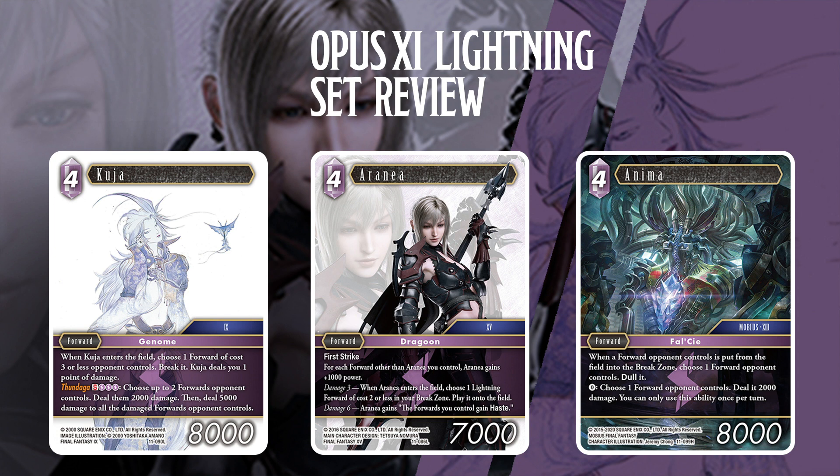4-drop Kuja — we talked about this a little bit in the Card of the Week. When Kuja enters the field, choose a forward your opponent controls that costs 3 or less and break it. Kuja deals you 1 point of damage. And then Thundaga, S3 Lightning — choose up to 2 forwards your opponent controls, deal them 2,000 damage, and then deal 5,000 damage to all damaged forwards your opponent controls.